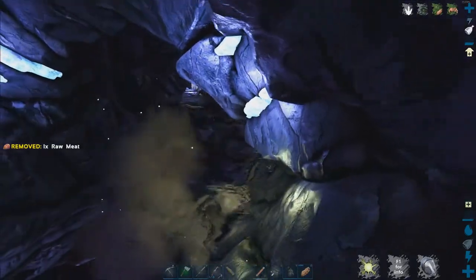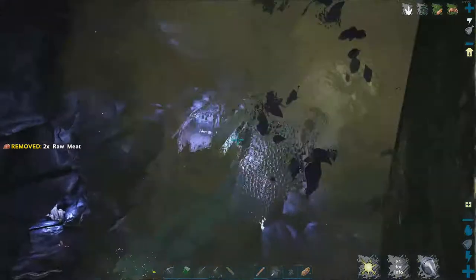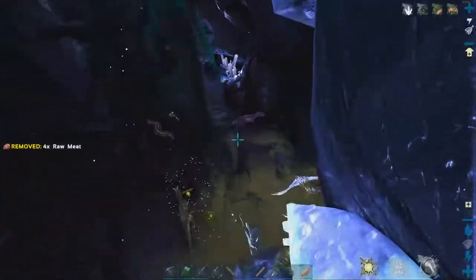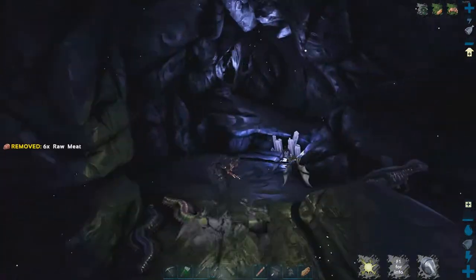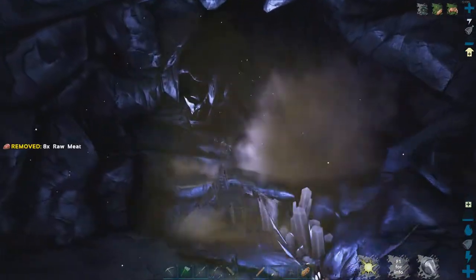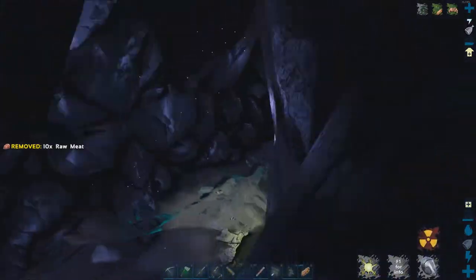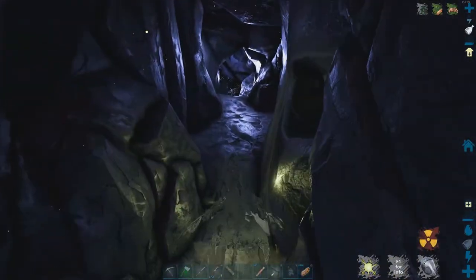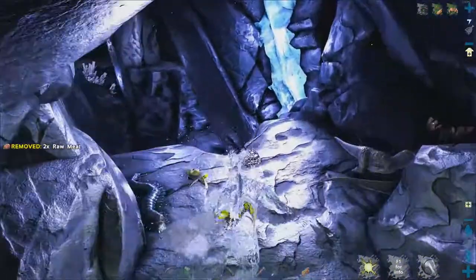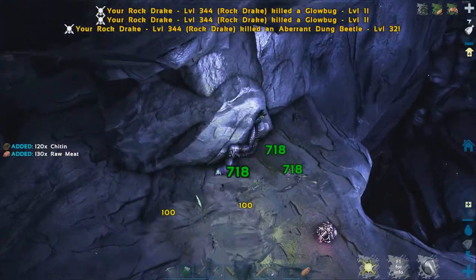We need to go in here along this little path. There are some dinos here but they won't do anything because you're stealthed. Watch out for the little ledge and tight spots. We are almost there - just need to get up here - and we found the artifact! This is the Artifact of the Stalker. I hope this little video helped you guys.